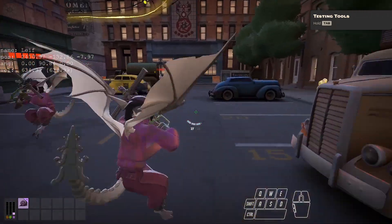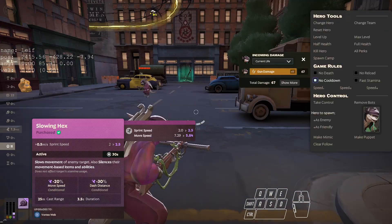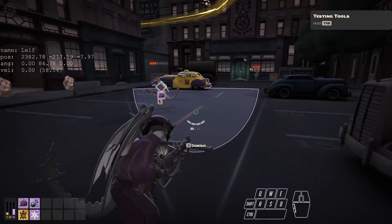Dashes do not have a minimum speed, so dash slows are inherently more effective. Only slows that explicitly state a dash distance reduction value apply to dashes at all, and they do so by reducing the velocity of the dash or air dash impulse by that amount.